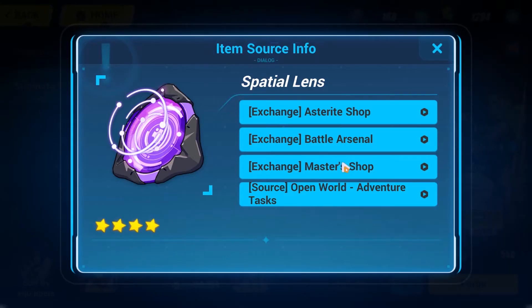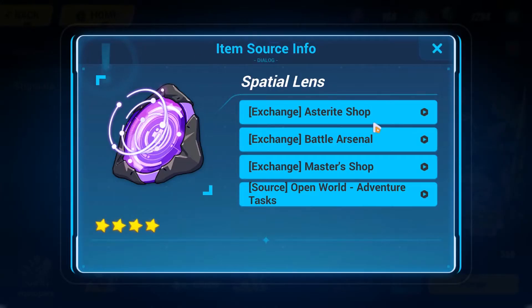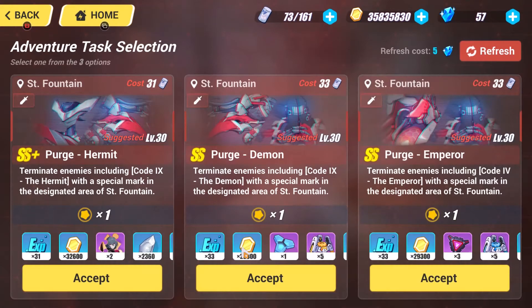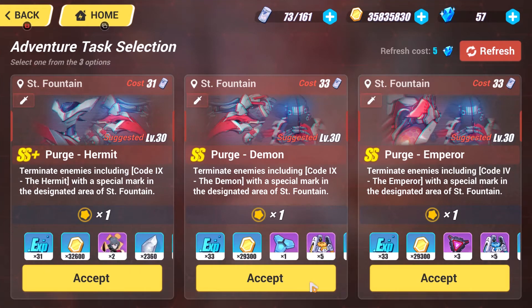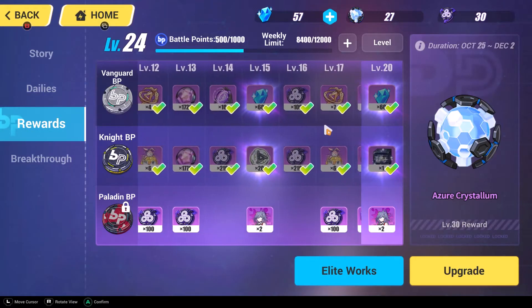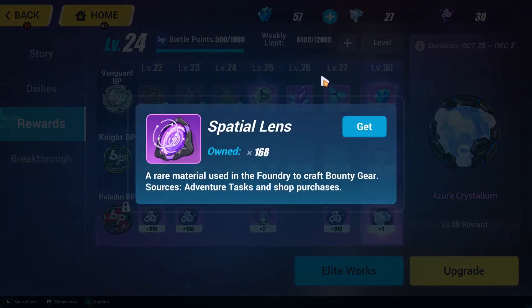Spatial Lenses are also available from the Master's Shop, but this only applies if you're a Sensei. You can also get them from open-world Bounties — they'll show up sometimes, like three at a time. They'll also show up on the Battle Pass even in the low tier.